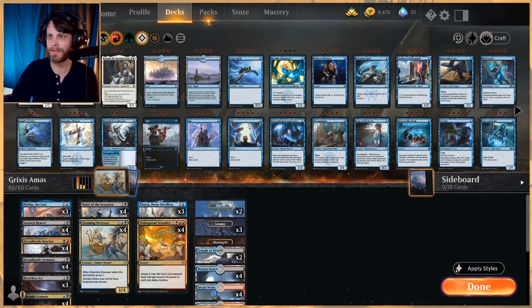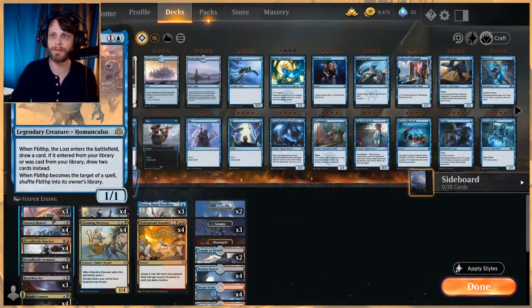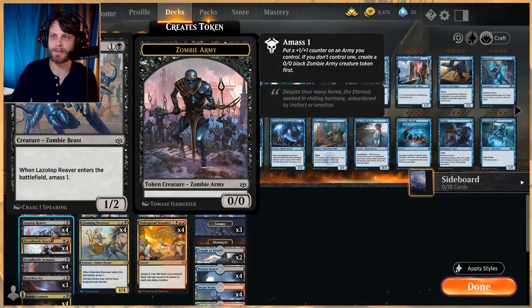So obviously a Grixis list, and a lot of very relatively cheap things, mostly in the two-drop slot here. To look at the amass stuff first, Lazatop Reaver here is a very common card just because it does very, very well in sacrifice lists. It's a one-two for two. When it comes into play, you amass one. Pretty straightforward, but it gives you that two-for-one value very, very quickly.